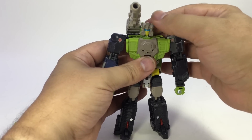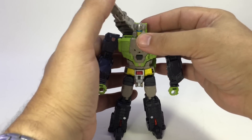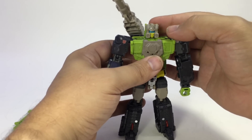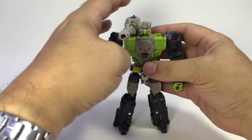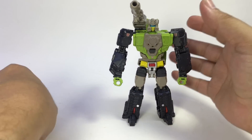You can look around — kind of look up and down, more up than down really. You can rotate the cannon out of the way to give him a full range of movement. You can turn the head 360, which is nice, not that you really need to do that that often. Put his cannon in and he can hold his rifle.